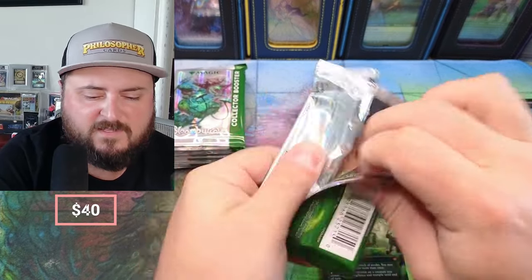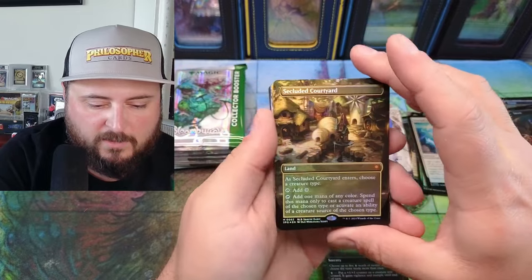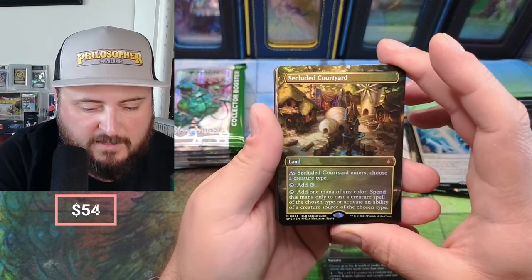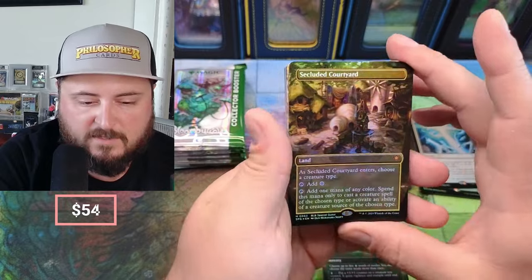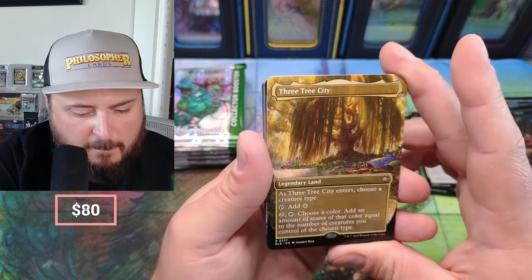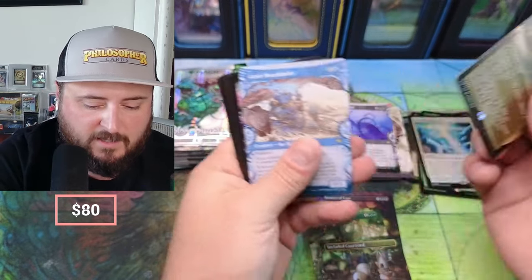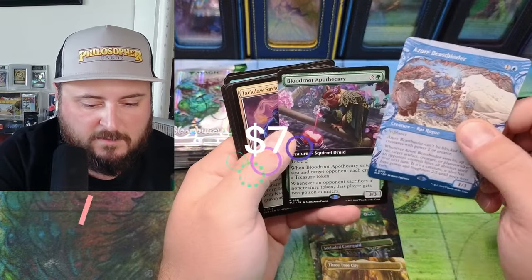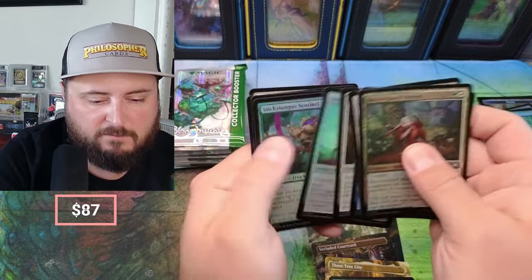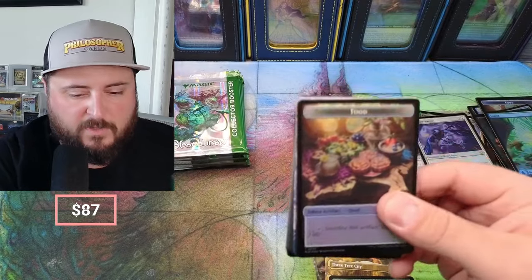Hey guys, what do you think of this set? Write it in the comments — do you like it, you hate it? Snail — I mean, you gotta like it, right? Secluded Courtyard — we still haven't pulled a Three Tree. Special guest coming in: tap, add one mana to cast a creature spell of the chosen type. Speaking of — there we are, the fall version of Three Tree, or might be the spring. Choose a creature type — add equal to the chosen types. I need a bunch of those. Beast, Squirrel, Druid, Toxic Two — there he is again. Jackdaw. Mousetrap. Three Trees!